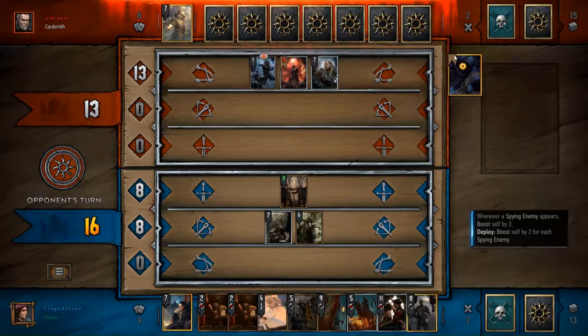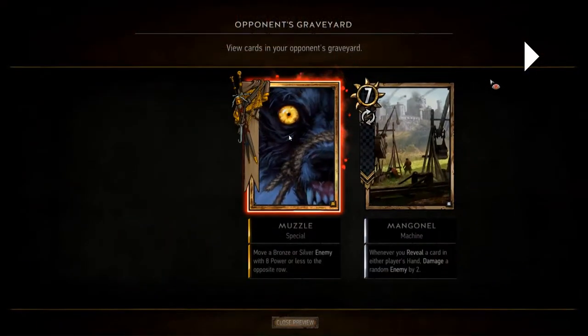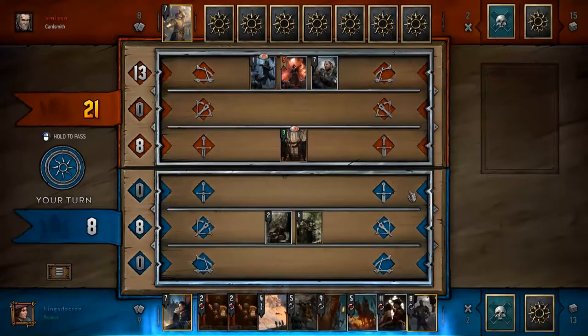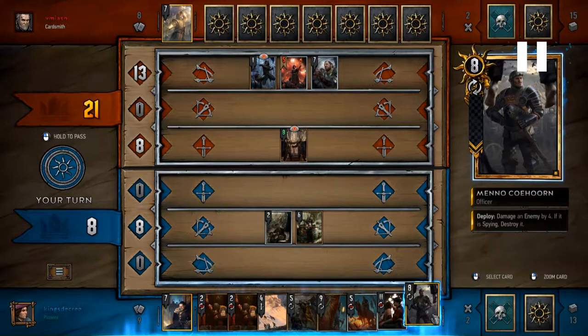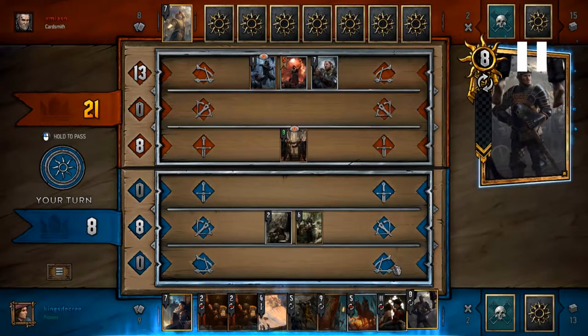I believe this card is called Muzzle. I'm actually kind of surprised it hasn't existed in the game yet, at least in the form it does. It takes any eight strength or less unit on the opposing side and moves it to your own side. As you'll see, I take this card away - granted that wasn't the strongest usage, but at its base level that was a 16 strength swing. It's a gold card so I think it's really powerful, and of course it takes away future value the opponent would have gotten.